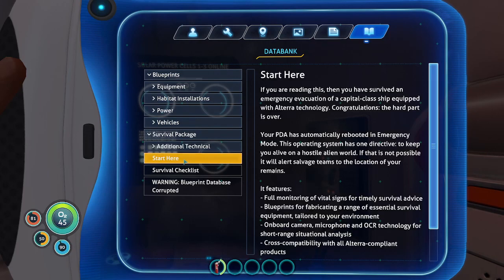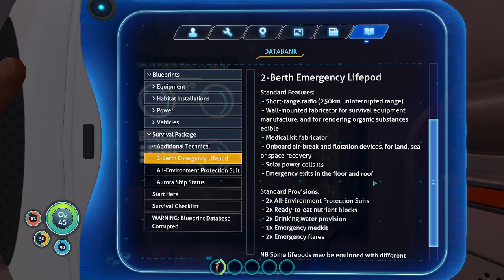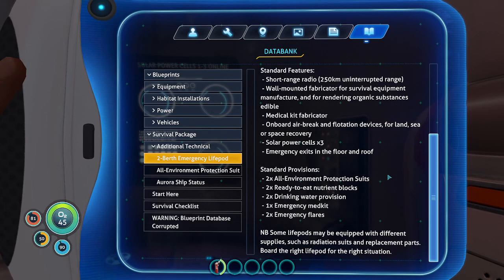We will go to the survival checklist. Life pod standard features: short-range radio with 250-kilometer uninterrupted range, wall-mounted fabricator for survival equipment manufacture and for rendering organic substances edible, medical kit fabricator, onboard air brake and flotation devices for land, sea, or space recovery, solar power cells times three, emergency exits on the floor and on the roof. Standard provisions: two all-environment protection suits, two ready-to-eat nutrient blocks, two drinking water provisions, one emergency med kit, and two emergency flares.